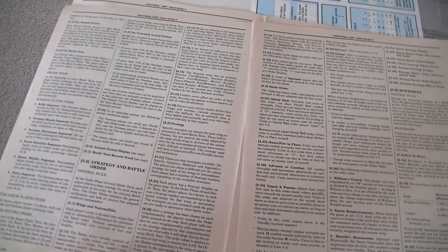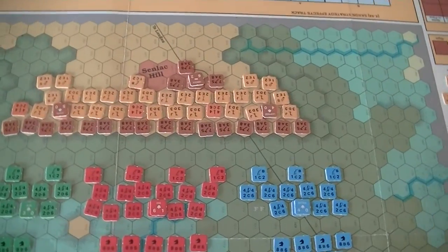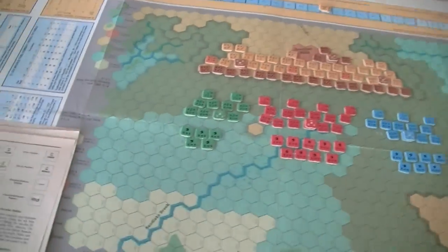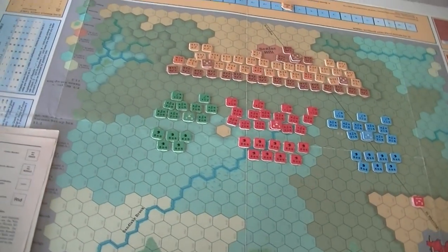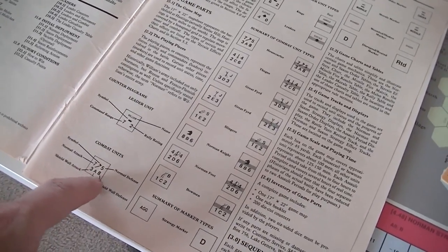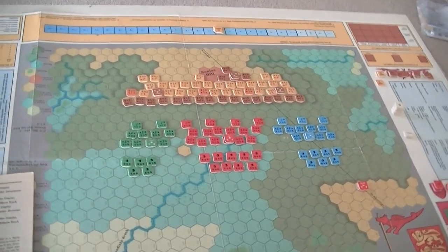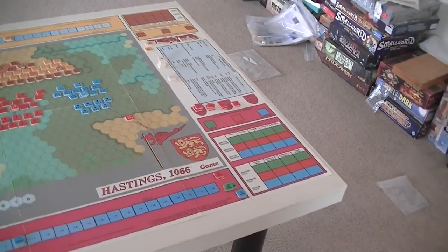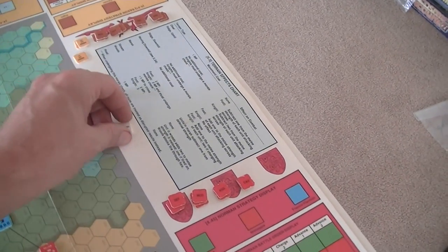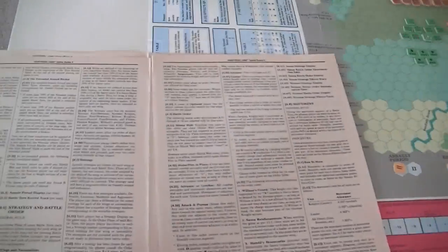The Saxon army is kind of complicated in terms of how you determine it — it's going to be based on command radius. The commanders have a command range and a rally rating, which is a bonus they give to things they're rallying. Regular combat units have an attack value and a defense value, but also values if they're in shield wall formation, which improves their defensive value. There are markers for disordered, wounded, routed, and shaken.